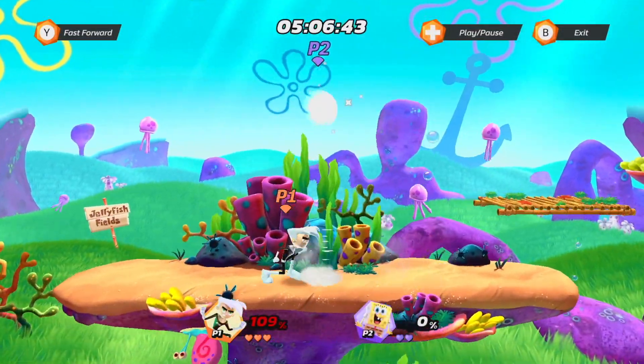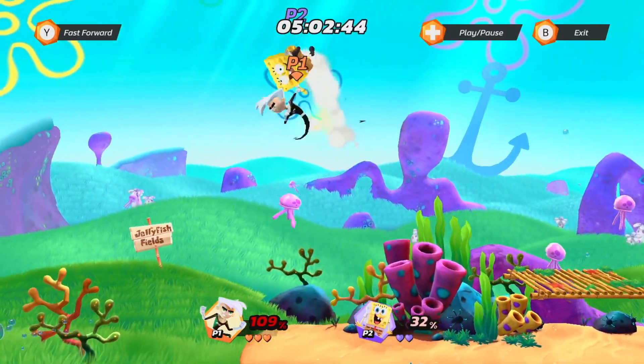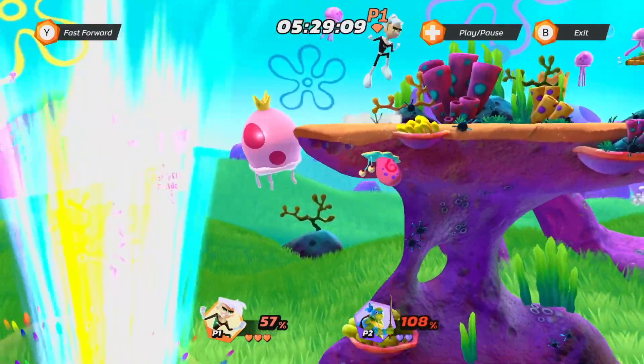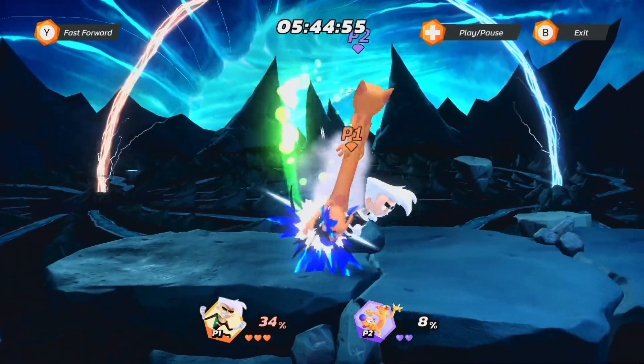Unlike most characters in Nick All-Star Brawl, Danny Phantom really thrives at the early percents, with a ton of combos that kill extremely early. But to balance this, he tends to struggle at high percents and isn't amazing in juggle scenarios. So in this video, we're going to break down Danny Phantom's moveset and the simple bread and butter combos.